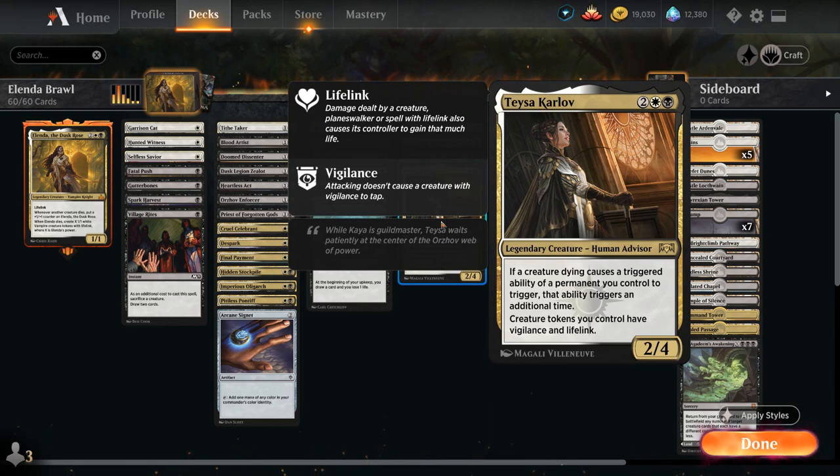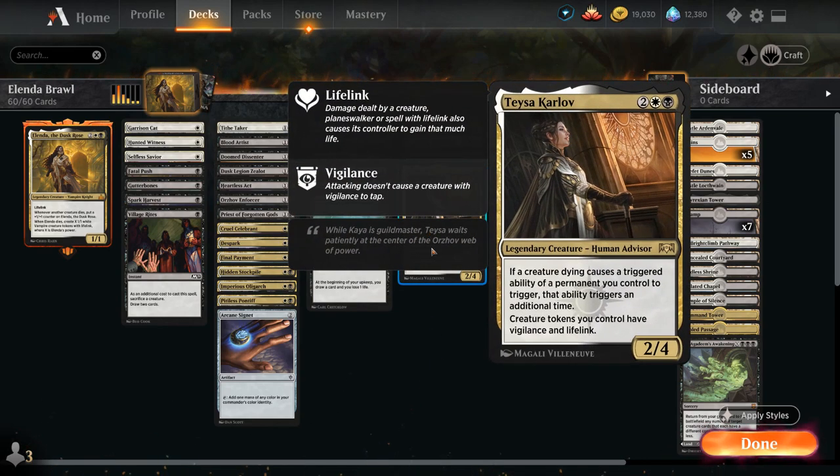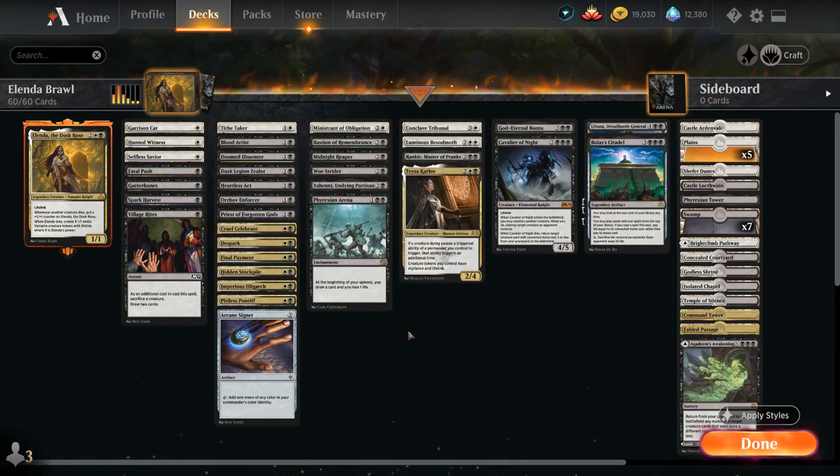Another commander we could easily play instead of Elenda is actually in the deck here — Teysa Karlov, a 4-mana 2/4, saying if a creature dying causes a triggered ability of a permanent we control to trigger, that ability triggers an additional time, so it works very nicely in a sacrifice deck as well. Creature tokens we control also have Vigilance and lifelink, so if you get bored of playing with Elenda, you can replace her with Teysa and just play Elenda in the main deck.